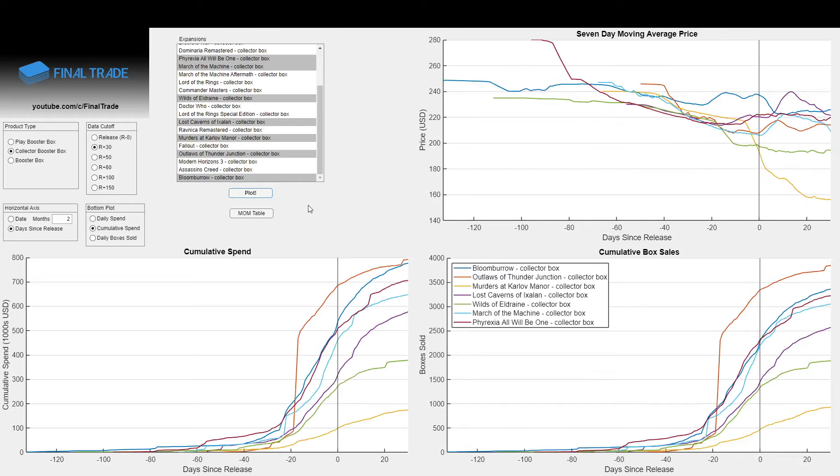It's going to look like a lot when I put the lines up here, but I think it's an interesting comparison. We have the orange line of Outlaws, the blue line of Bloomburrow that we're actually interested in, the burgundy line of Phyrexia, the light blue line of March of the Machines, the purple line of Lost Caverns, the light green line of Wilds, and the yellow line of Murders.